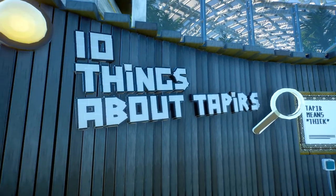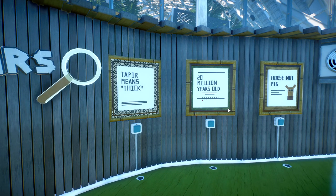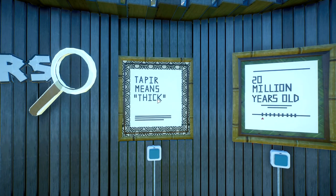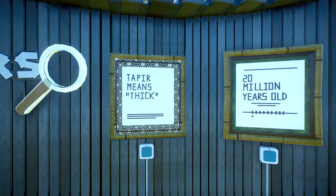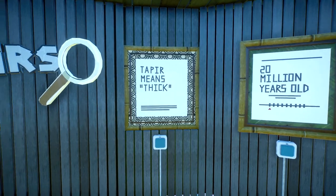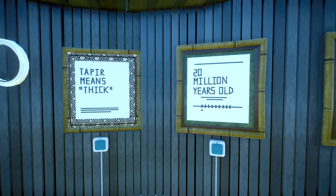So our 10 things about tapirs — these are all real facts, I've been slightly playful with the wording. This first one was in the last episode — the actual literal translation of 'tapir.' A few people asked me in the last video what language it's from. It's from a native Brazilian indigenous language — the word 'tapir' comes from that. I think they speak Portuguese in Brazil, so it may be an indigenous word from the indigenous Brazilian language. Let me know what that is in the comments below.